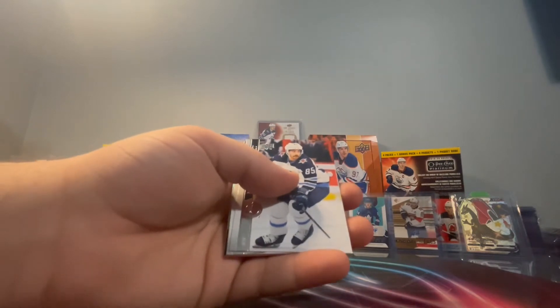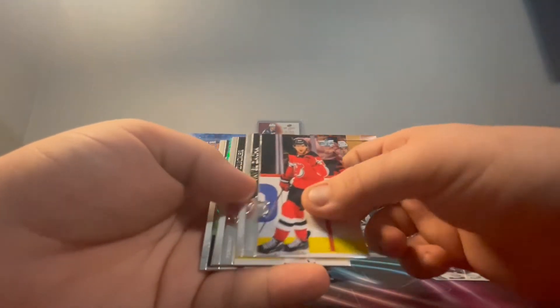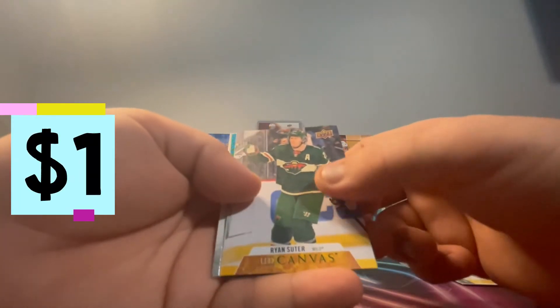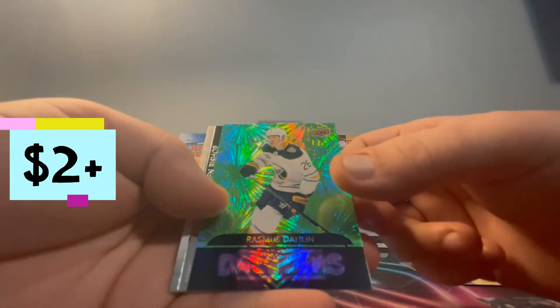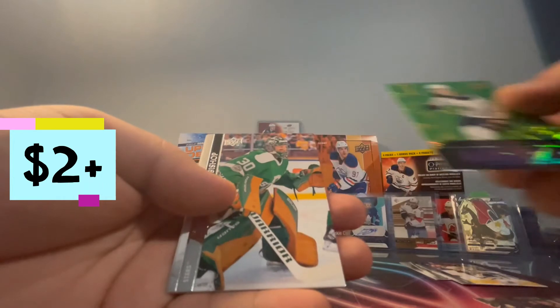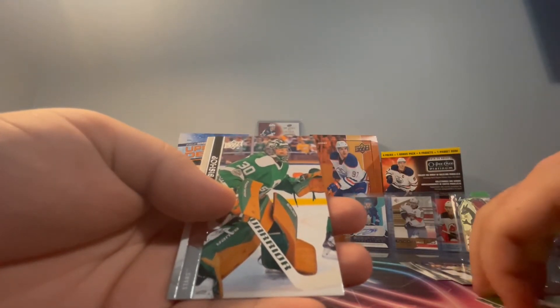All right, for the first pack - oh I see something already! We got a Zucker - oh it's a double hit! We got a Suitor canvas and a green process Dalene. Awesome - double hit off the first pack! This could be a nice box that we got here.